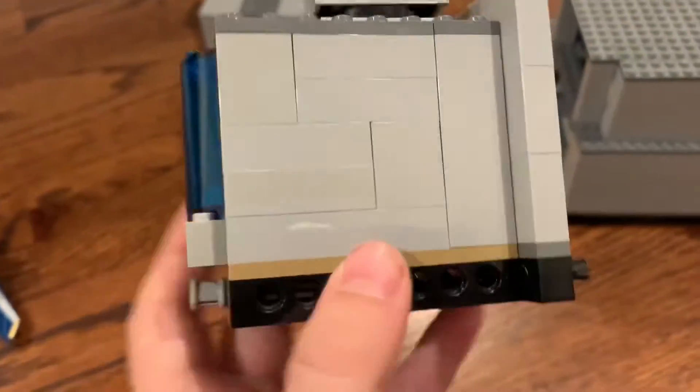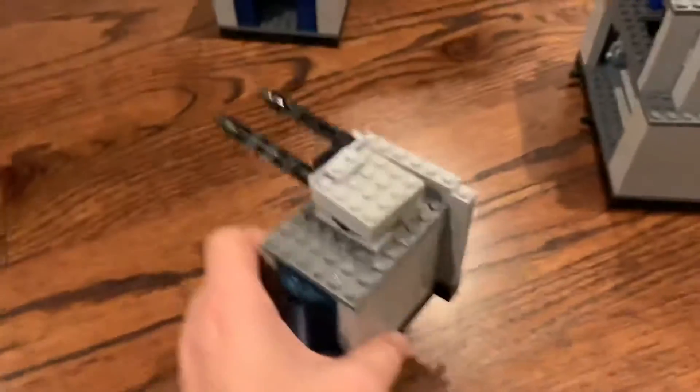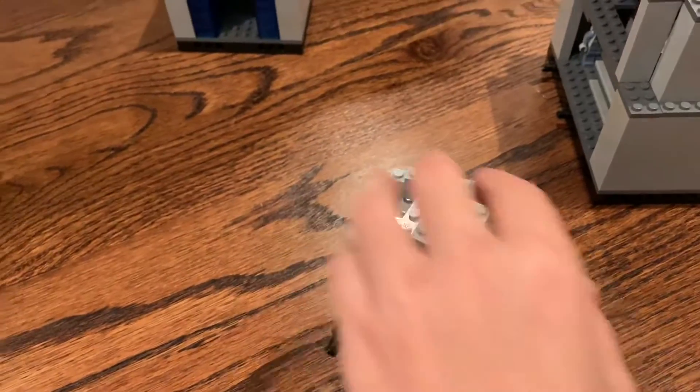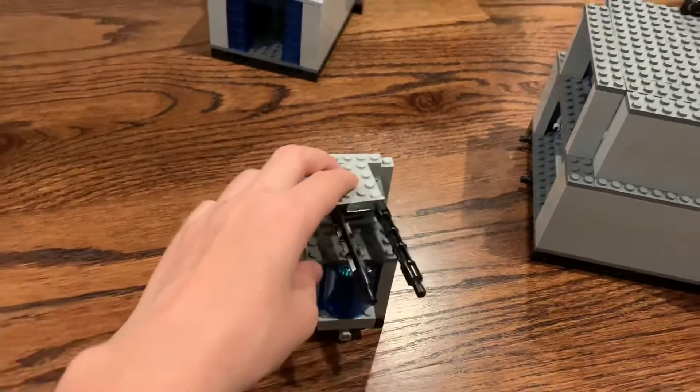All fixed up. This is the frontmost portion of the ship, which has a small window right there. It's got the hull area there, which I'll show you in a sec. And on the top, it's got a big rail gun that's used for firing at enemy Blacktron ships.